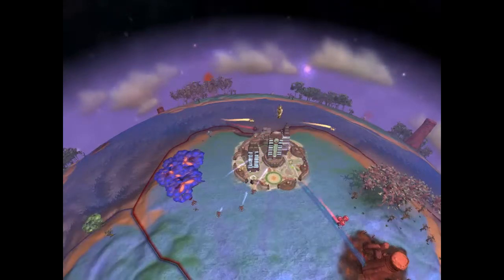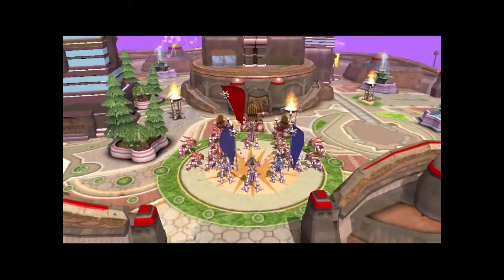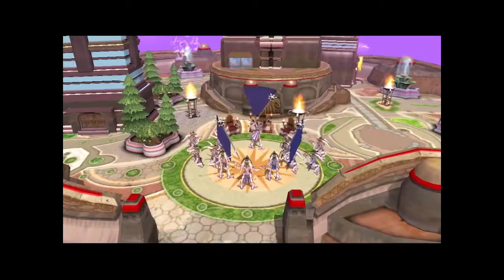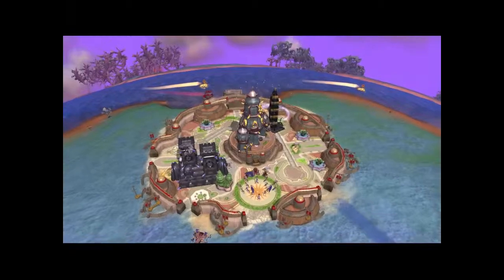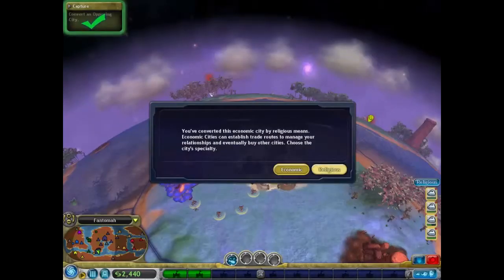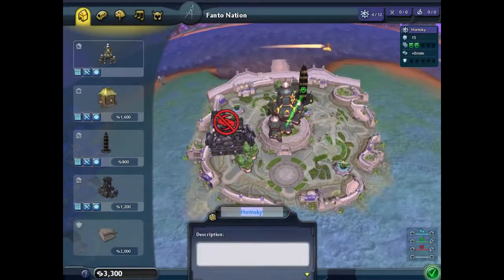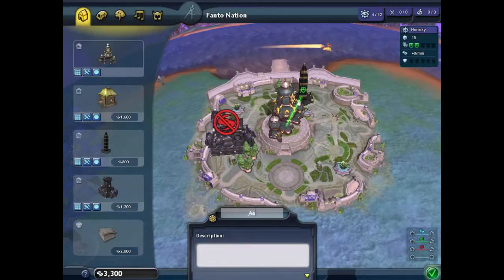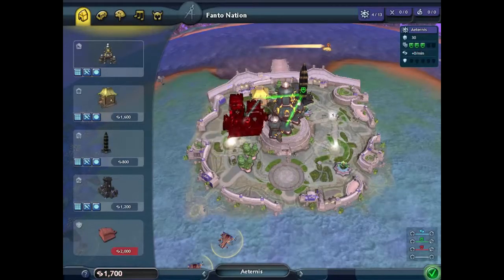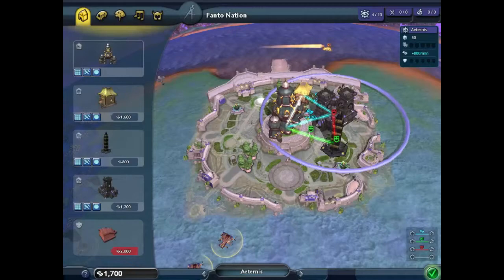Looks like Homsky is pretty much in our pocket now. There we go. We have done a religious capture of this city, which means it will now be a religious city. As the game says, if you capture a city of another type by your own means, you can choose whether it stays the city it was, or whether it becomes a city of your nation's typing. This city I have changed to religious, and I will be changing all the cities to religious.